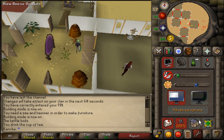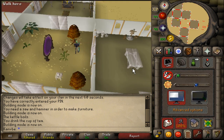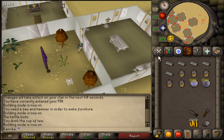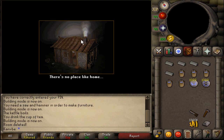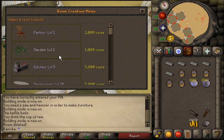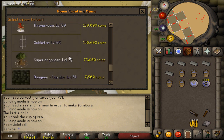Turn on building mode obviously. I'm going to have to remove this piece because I want my restoration pool really close to where I teleport in so I can use it right away. In order to actually build the room, you're going to have to take a sip of the tea first to boost your level.